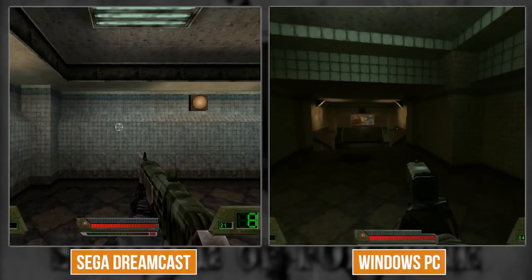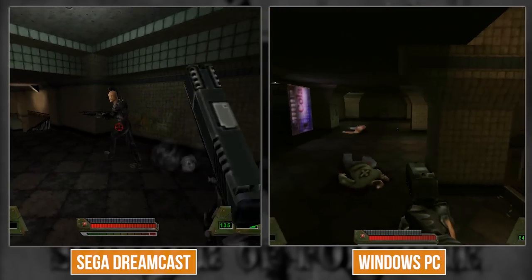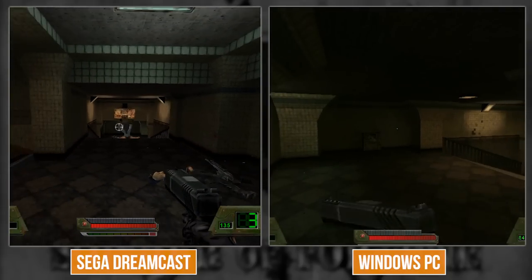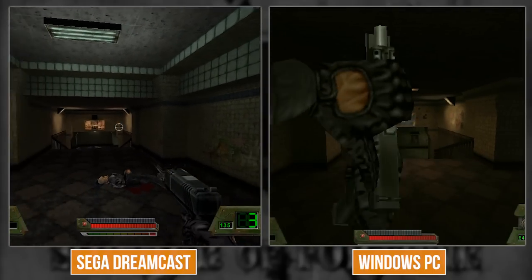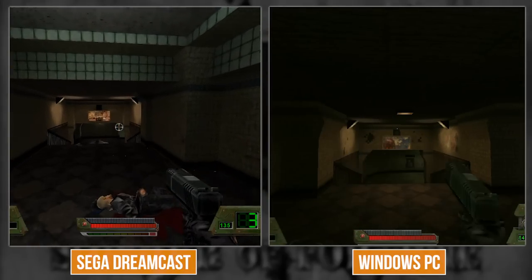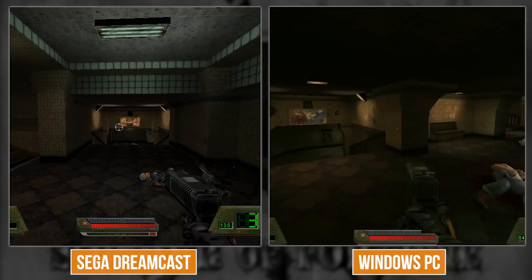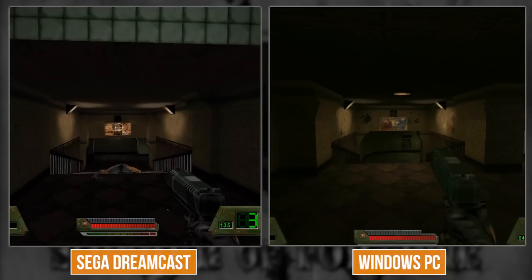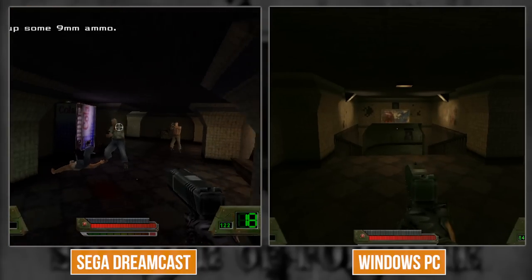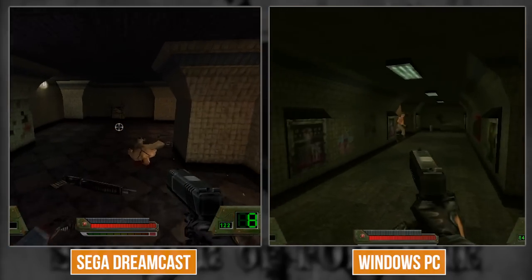We're back after that very long loading screen. The pistol has that specular texture on PC, but on Dreamcast it's completely matte-looking. It makes sense to save memory - the detail textures and specular texture layer are none of them present on Dreamcast. Also the angle of the pistol is different between versions.